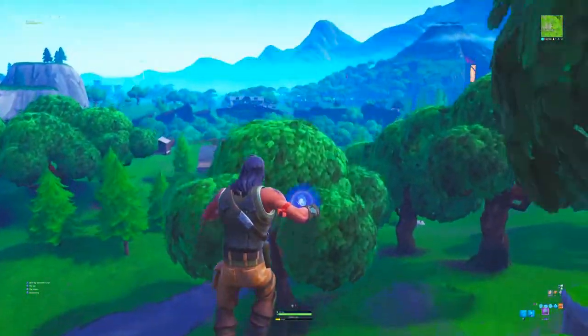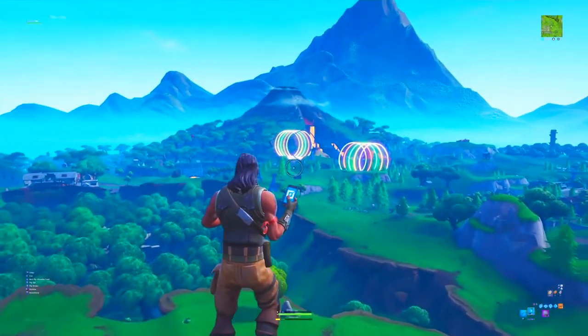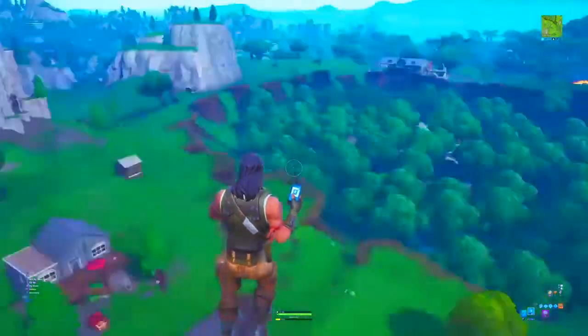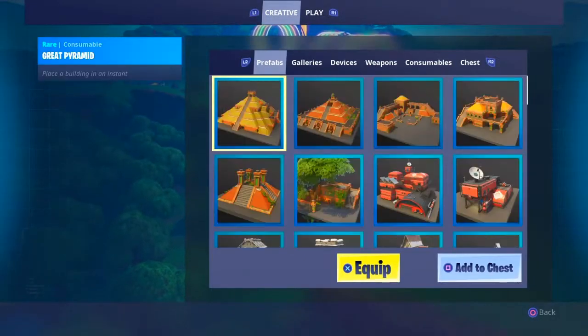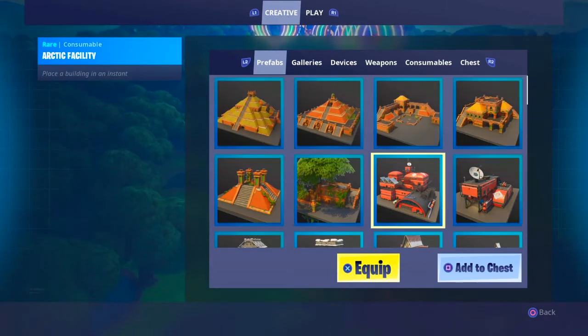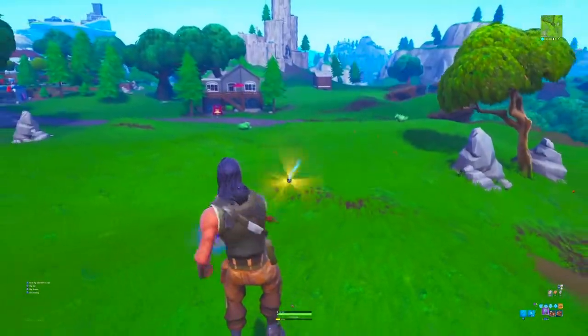Once there, you can mess about and have fun. As you can see the volcano is over there — that's where I had fun and spawned loads of stuff. You can literally spawn anything you want: temples, these red things — it's pretty cool. So try it out before it gets patched!